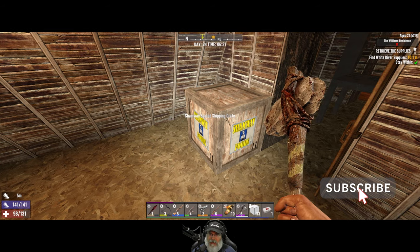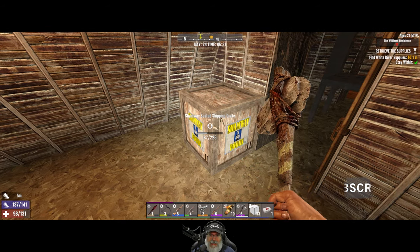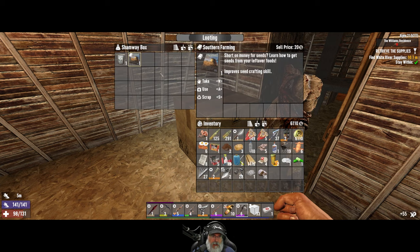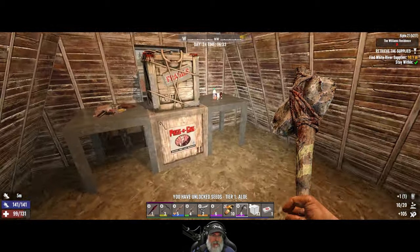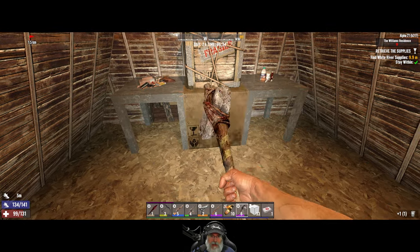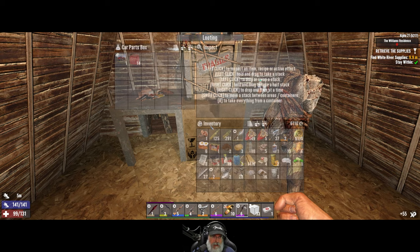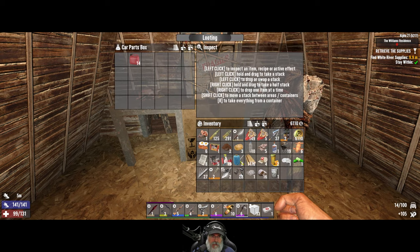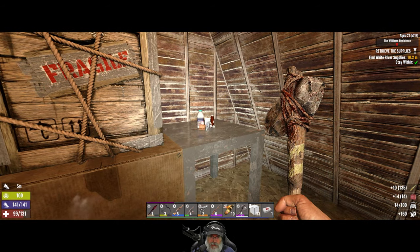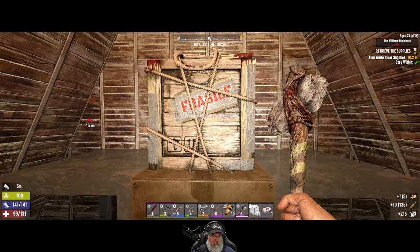All right. Welcome back, everybody, to Seven Days Down, Alpha 21. I'm an old guy gaming, and we just finished going through the Williams residence once again, just on normal. Tier 1 outlet. So I thought I'd bring you back at the end loop here, and I actually do need to also go back and get the satchel. I forgot to do that, so we shall grab that on the way out.